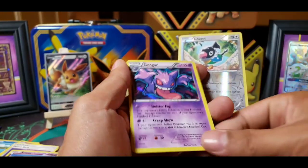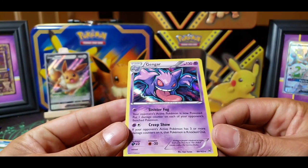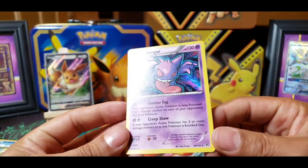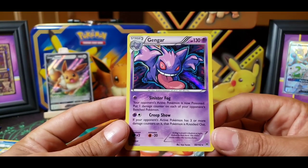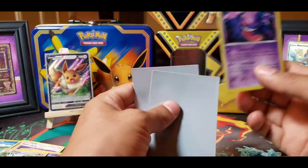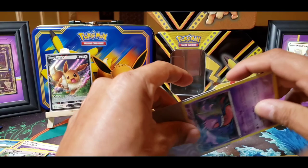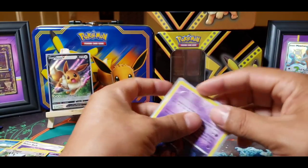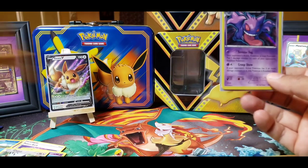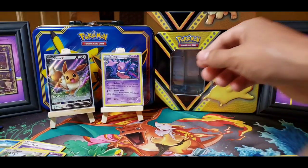Oh, sick! Yes — Gengar Holographic! You know, Paul got this from Generations and I was a little bit jelly because this is such a sick looking Gengar. But here it is — I got it! And I'm not entirely sure what pack I just opened up. Sick! I like that. Alright, I'll put you on a pedestal, Mr. Gengar.